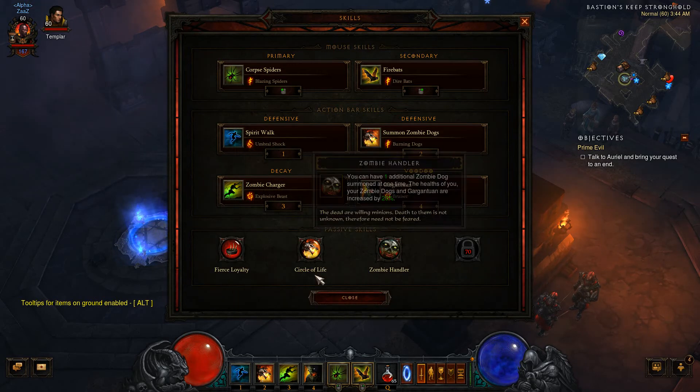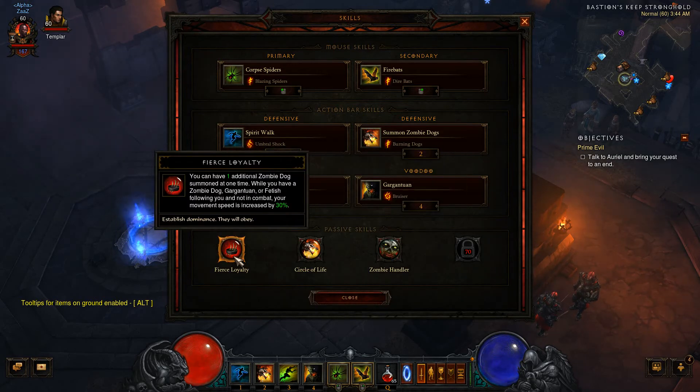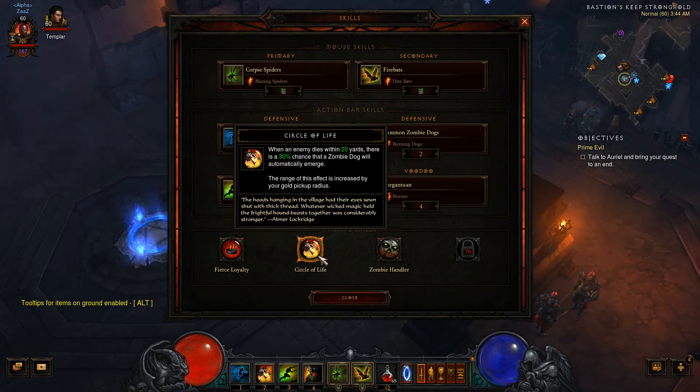For our passive skills we have Fierce Loyalty, which gives you an additional Zombie Dog and increases your movement speed when you're not in combat and have your main pets with you. We have Circle of Life, which means that when an enemy dies within 20 yards you have a small chance to spawn a Zombie Dog. This will help keep your pet count up and keep the attention on your pets rather than on yourself.